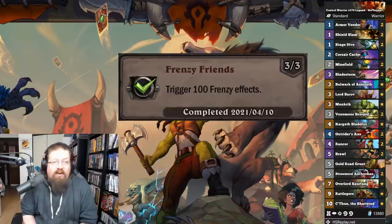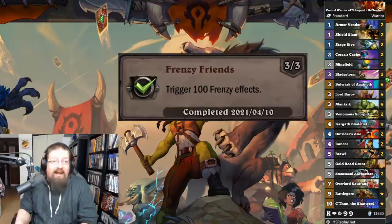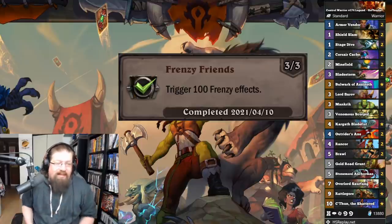'Frenzy Friends' — trigger 100 Frenzy effects. Again, this is just a time progression one. I highlight a Control Frenzy Warrior; you could play Miracle Rogue with Octobot battle count. I just got this done in arena over time, but you can accelerate it with that deck.